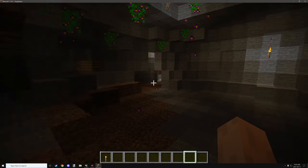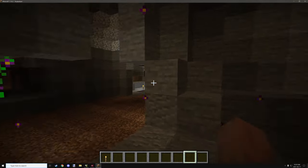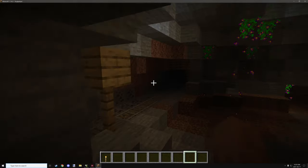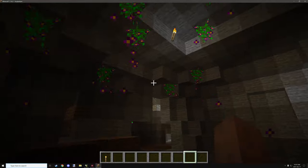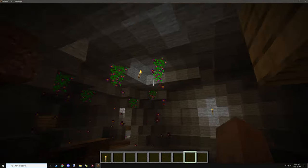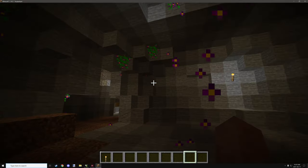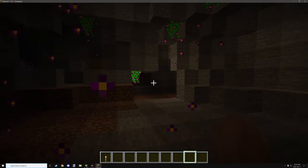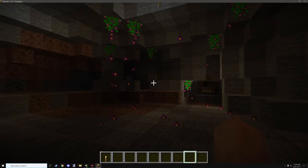Hello guys and welcome back to another MCreator tutorial. Today I'm going to be covering cave plants, very similar to the hanging roots in 1.17. I was able to do this with some structures and a block, but the only downside is it's really hard to get them to generate due to how caves are set up.